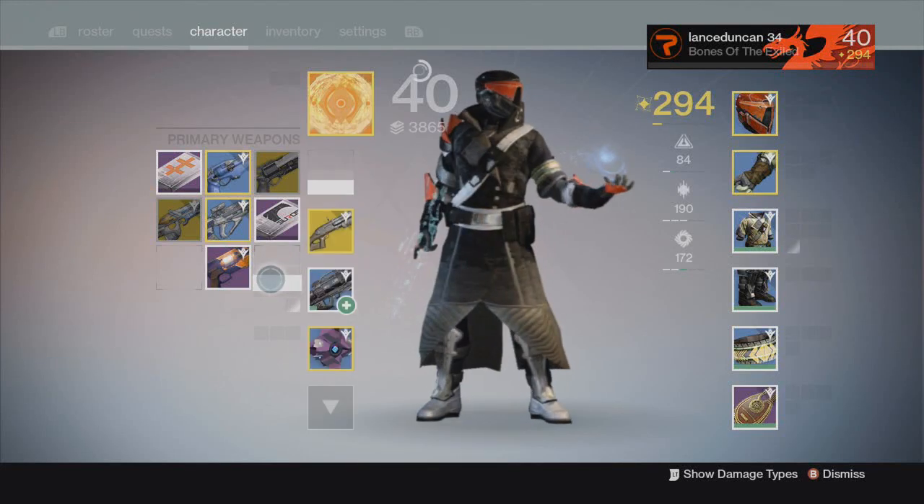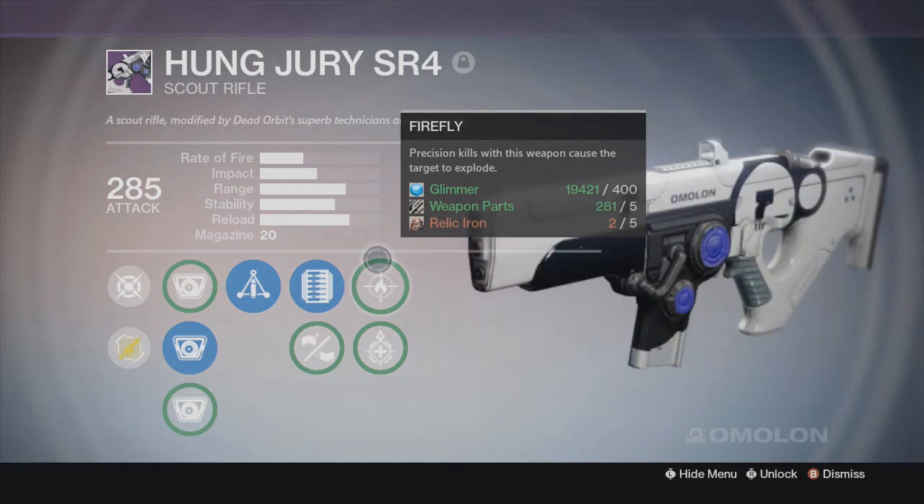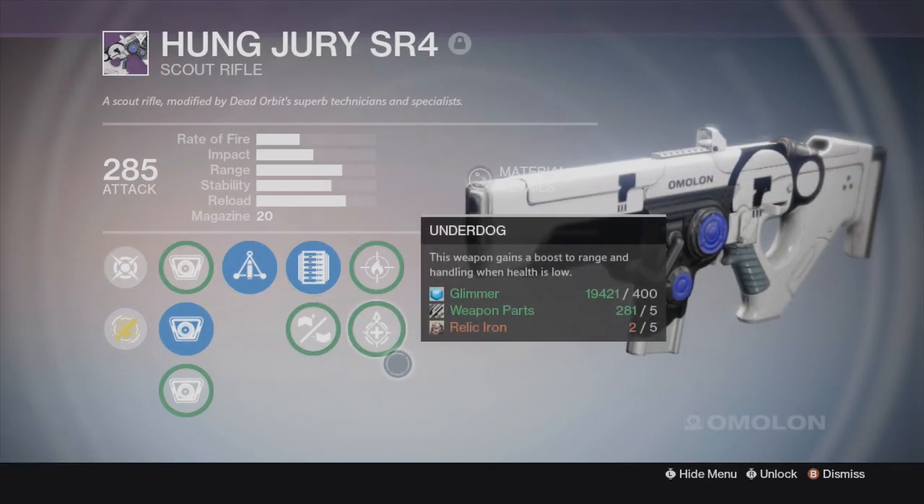What's going on everybody? It's your boy Kepel. Welcome to my new series, the best legendaries in Destiny. Now we're going to be covering the Hung Jury and we're going to be covering the Byronic Hero. Let's get into it.